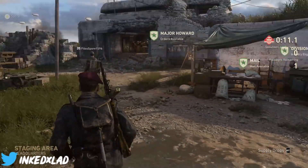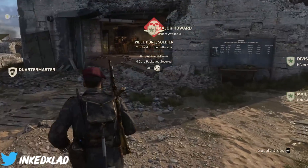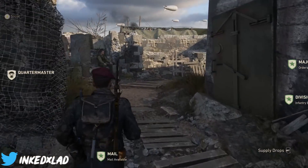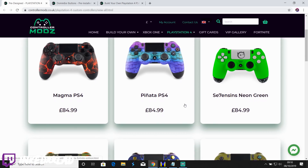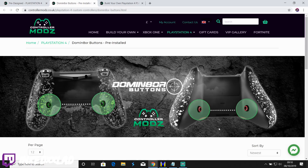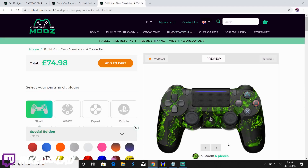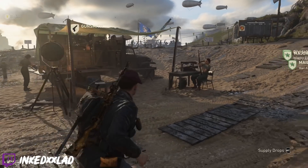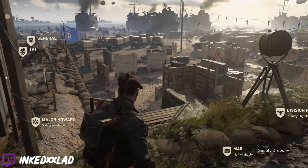Now before anything, with Call of Duty you always play it better with a controller that's got the paddles on it or the extra buttons on the back, because everyone jumps around corners, everyone drop shots and it's become the norm. So if you're looking for a custom controller, check out my sponsor Controller Mods — link and discount code down below. It makes it so much easier because when you're running, you can jump whilst aiming without taking your finger off the button.